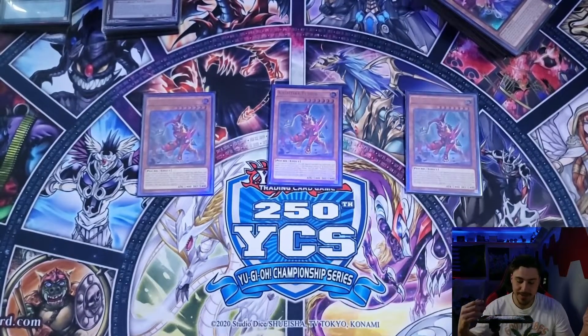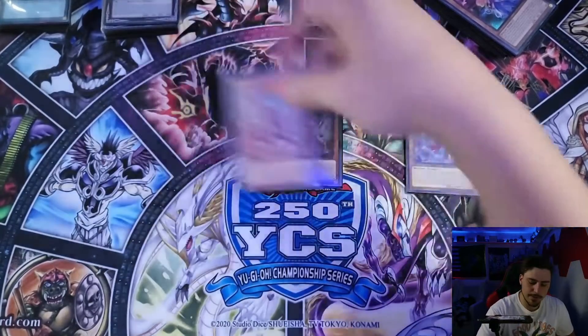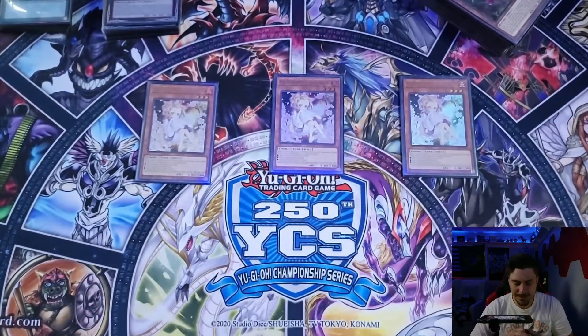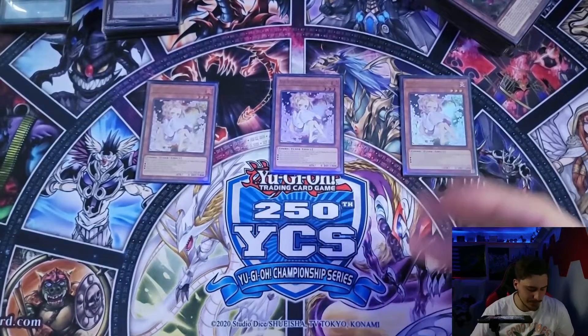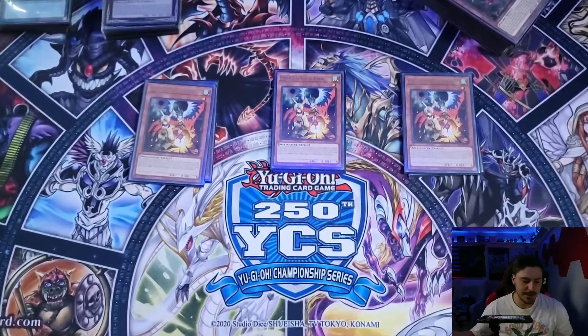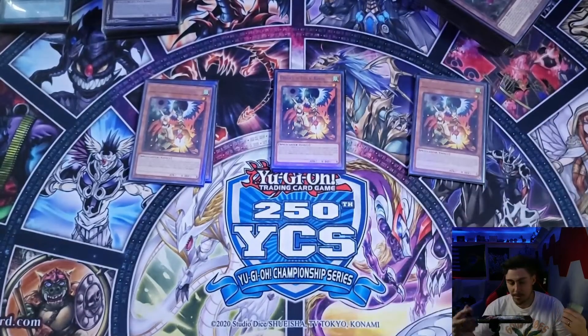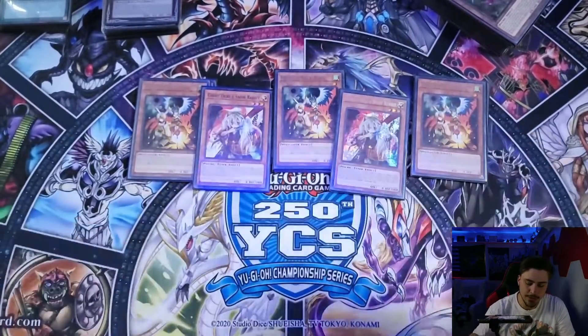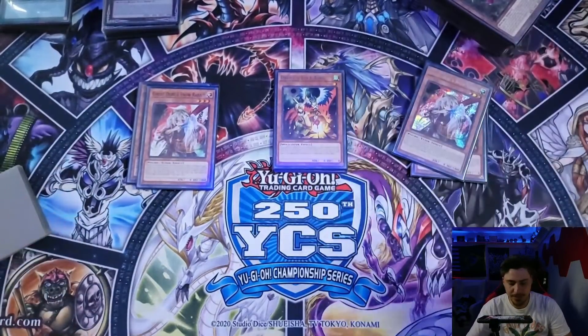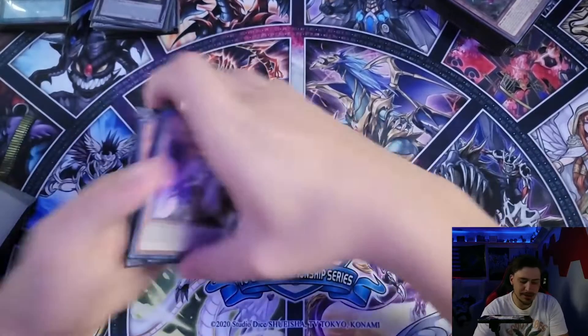There are some tech cards in the extra deck that make sense of why you play Fenrir at three, which I'll show later. For hand traps, we're playing three Ash Blossom — it's always good in this format. We're also playing three Droll Lockbird because it stops a lot of games. Against Heavy Samurai, Cashtira, Dragtron — most decks have a hard time going through Droll. Then two Ghost Ogre and Snow Rabbit, which is searchable but really good in this format.